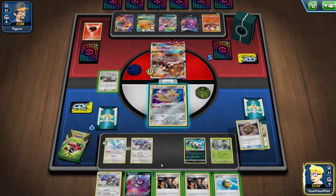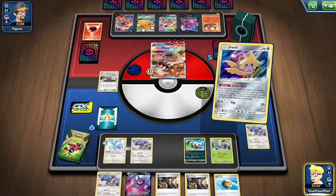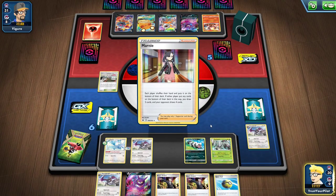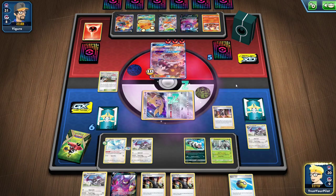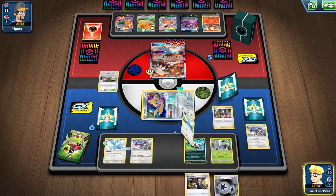What's my Aerodactyl count? I guess I just see what I get off the Stellar Wish. It's a Marnie — that's not quite what I want. But worst case scenario, I just use Pokemon Research Lab and put an Aerodactyl into play. Best case scenario, I knock out this Heatran.